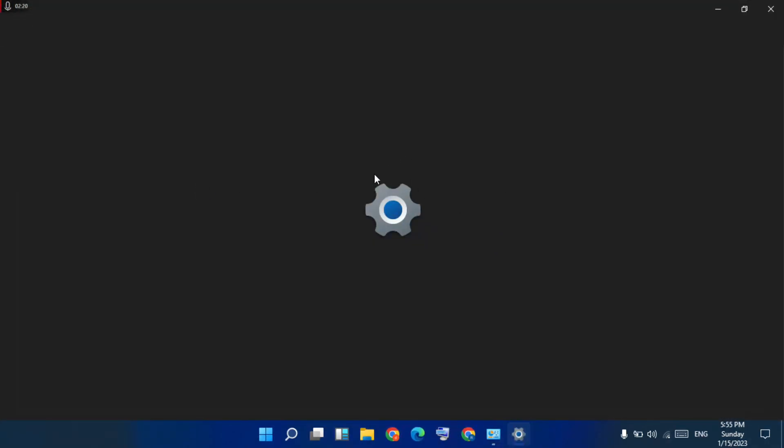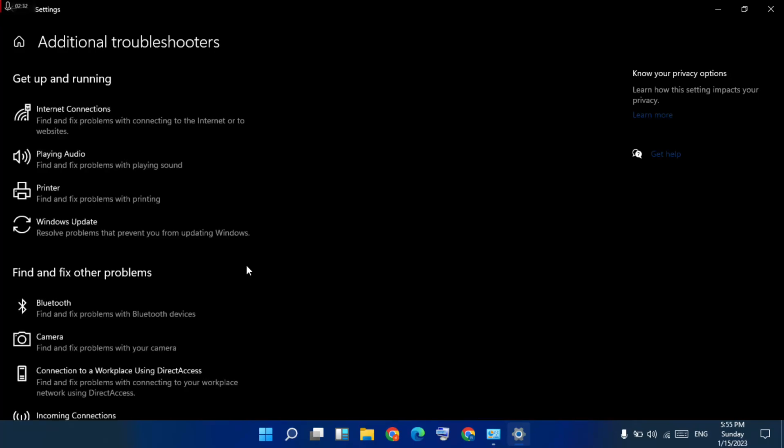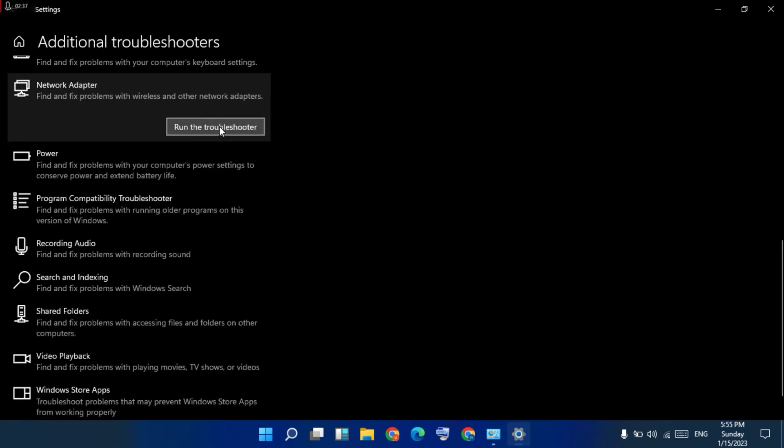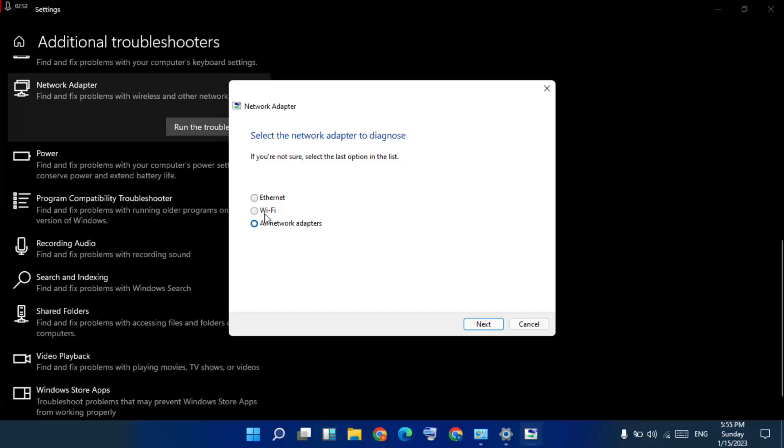Go to Settings, then Additional Troubleshooting — click to open. Scroll down for Network Adapter and click to run the troubleshooter. Select Wi-Fi connection, click Next, and wait a few minutes for it to finish solving.